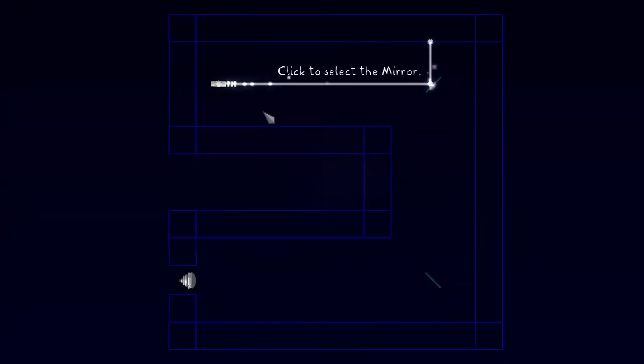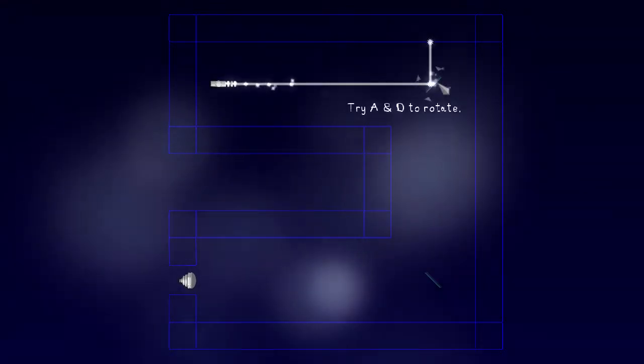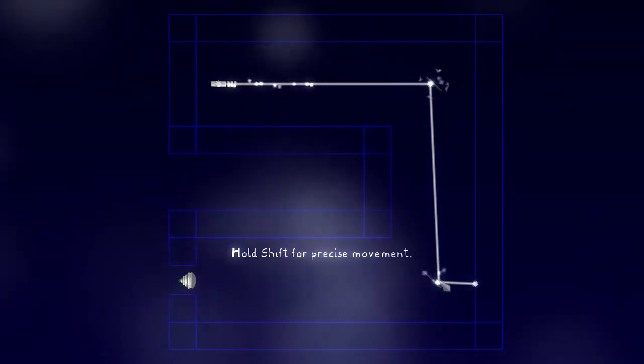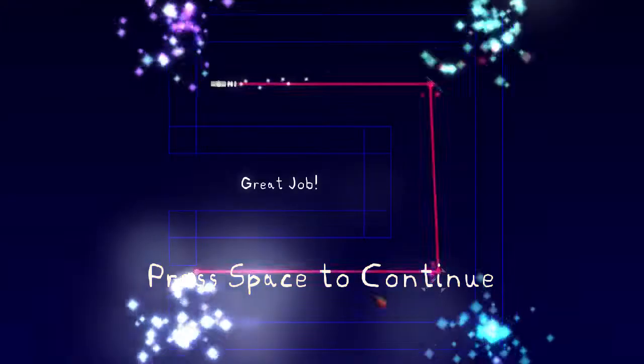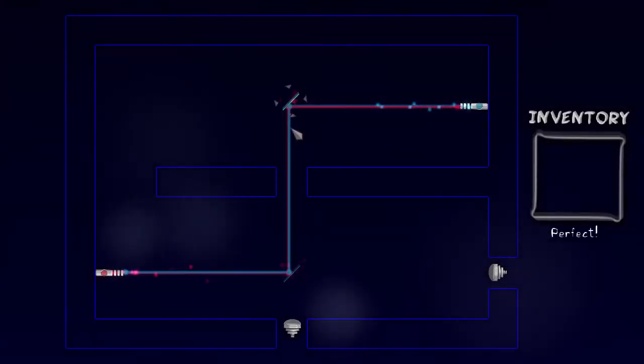I designed every level that we're going to take a look at here today and came up with a lot of the mechanics. The object of the game is a puzzle game — you want to get the light from this emitter down into this receiver, and you do this by reflecting it with these mirrors here. The levels become steadily more complicated as time goes on.